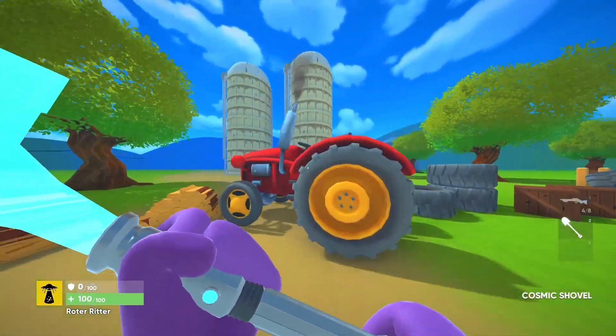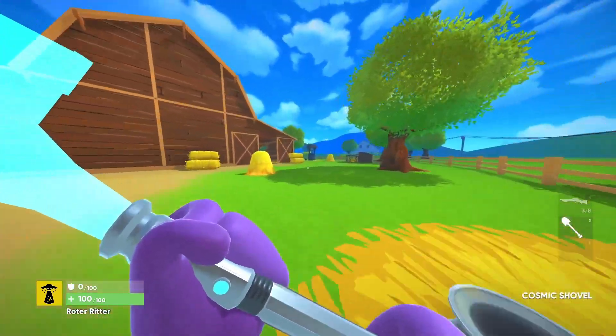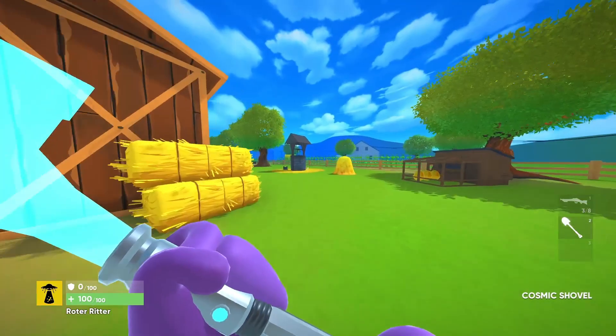Egg number three is over on this edge of the map and what you have to do is walk up to this tractor, honk it, and the egg should appear on the hood of the tractor.